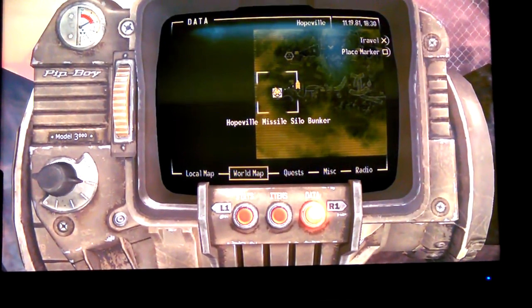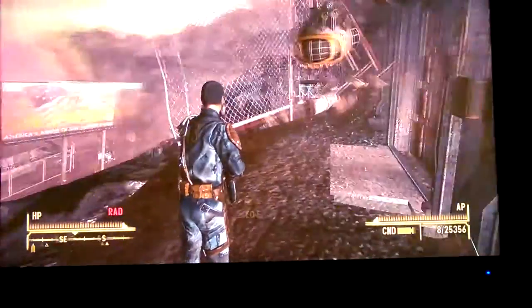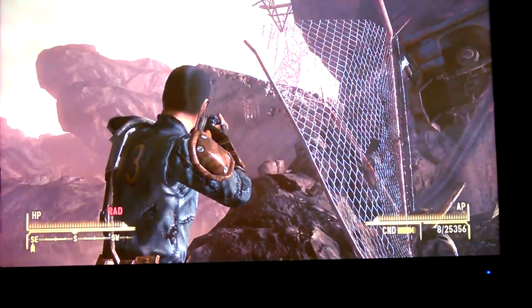What you want to do is come to this location right here — Hope Valley Missile Silo Bunker. And as soon as you come out this door right here, you should look to the right, and it's right there: the Ulysses sign. And what you want to do is come right here.